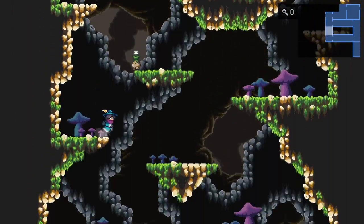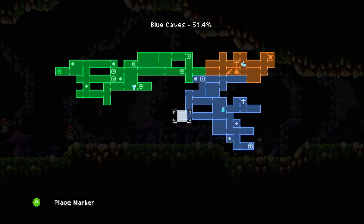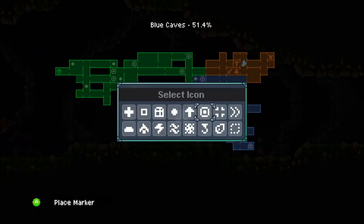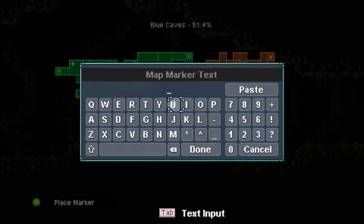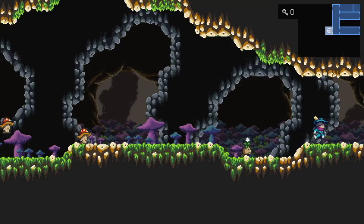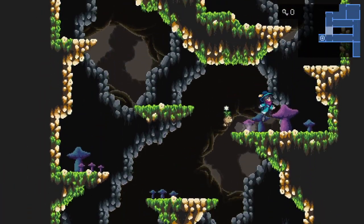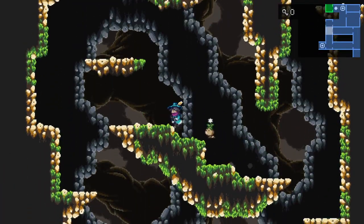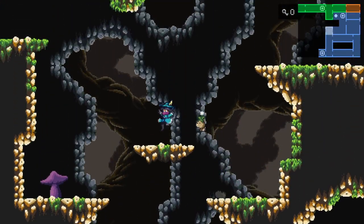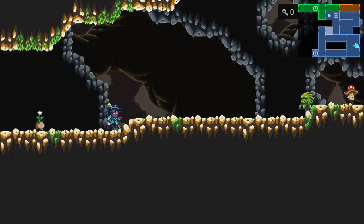Why did I not want to go this way? Oh, three fungi — let's mark that on our map. Actually, before I go this way, I want to go back really quick. Yeah, I want to go this way first.